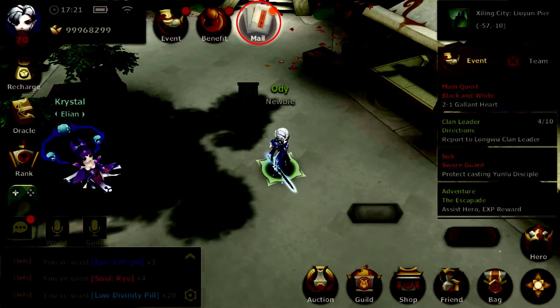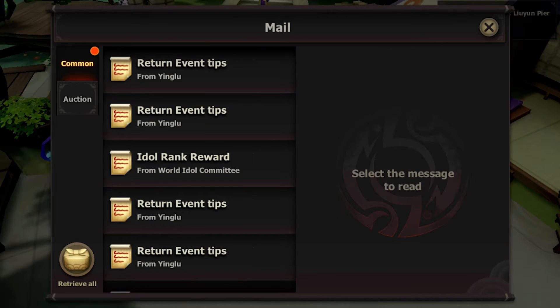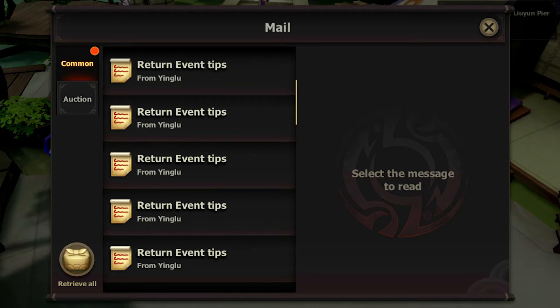In this menu, you can see messages you receive from Final Odyssey, or important messages from your guild leaders.